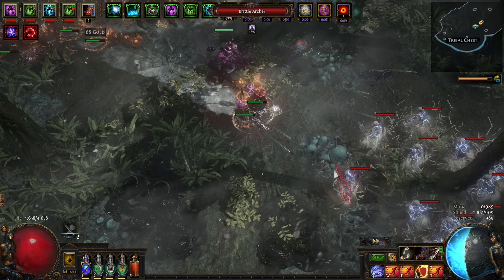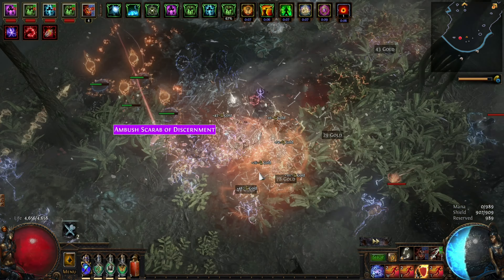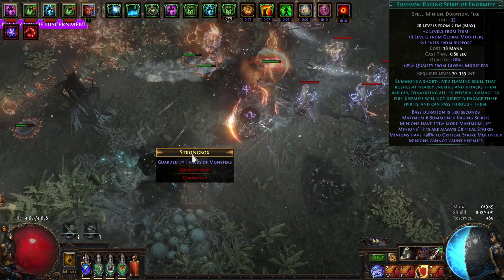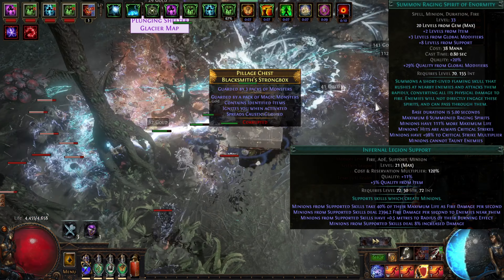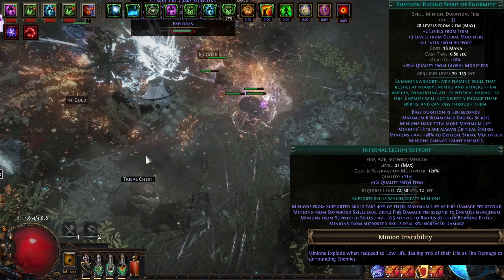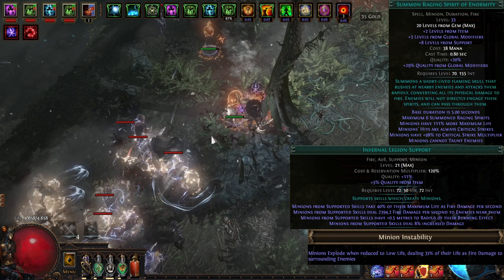Papazir here once again, and today I got a minion explodey build for ya. Behind every twist and turn there is but a gigantic raging spirit to be found, equipped with Infernal Legion Support gem and the Minion Instability passive node for the added killing goodness.